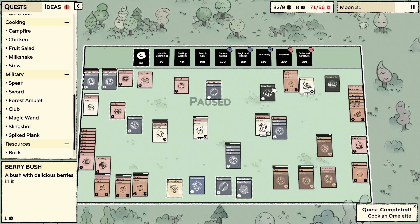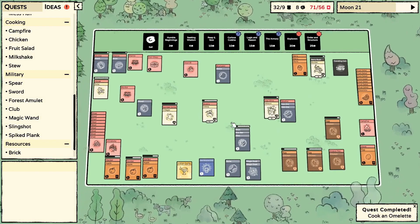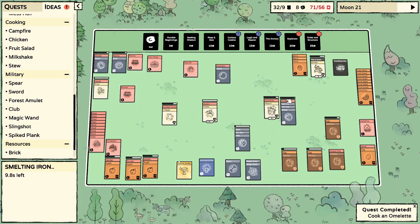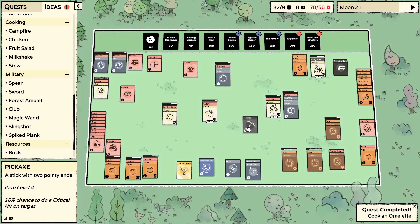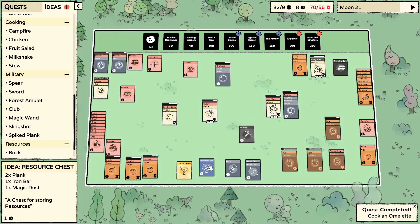We'll take the berry bush. Put the wood over here on the smelter. As soon as the baby grows up, he's getting that pickaxe.